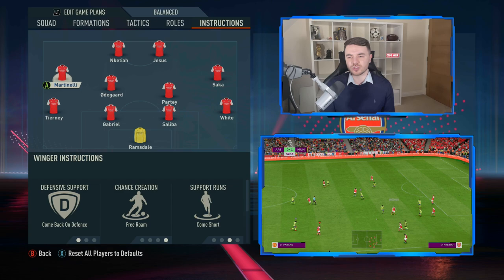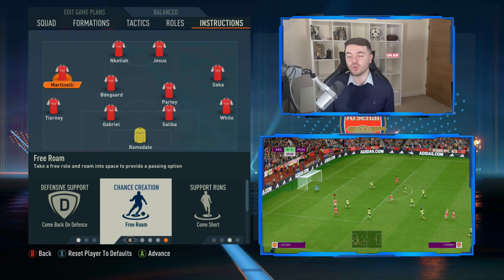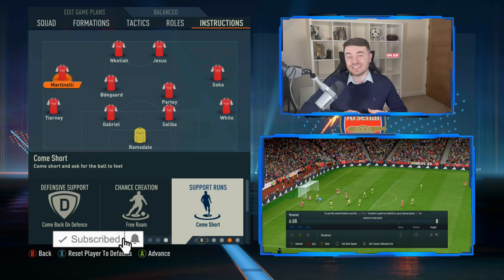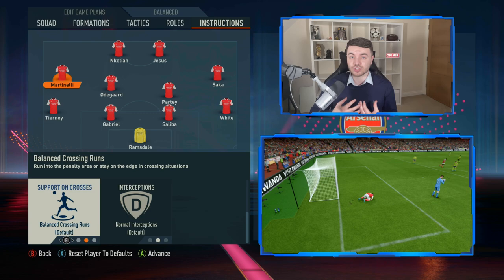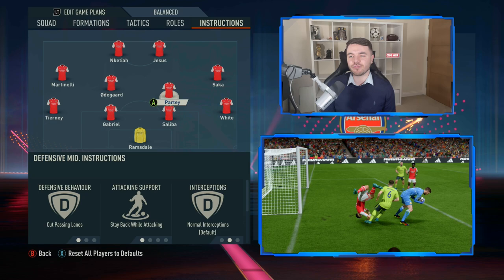Martinelli on the left plays the Pires role — a hybrid false winger who does a lot of his work in the half space and central areas. He's still on come back on defense, but his chance creation is set to free roam, which does a much better job than cut inside, picking up pockets of space centrally and dropping deeper. His support runs are set to come short — not blessed with pace, he isn't running in behind. Support on crosses is on balance, simulating his work on the edge of the area.